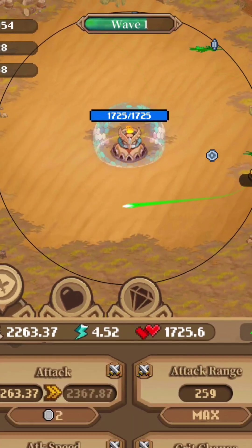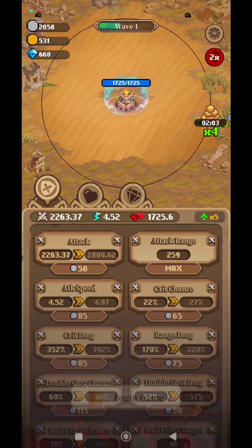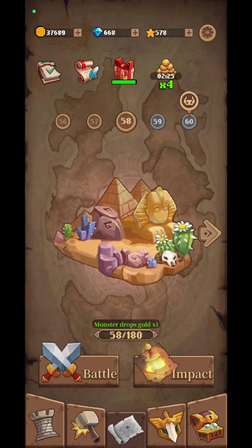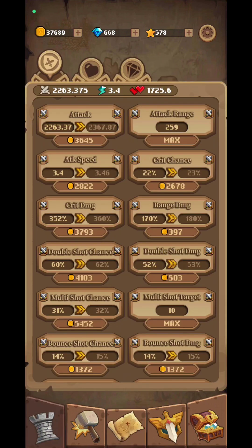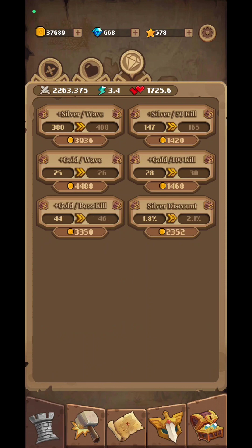Welcome, and we're going to check out Storm Tower. This is going to be a tower defense kind of game. You're going to be able to operate a lot of things: attack mode, health mode, and different kinds of rewards — silver and gold. The silver is what you're going to consume in the game, and the gold is what you're going to consume when you're offline.